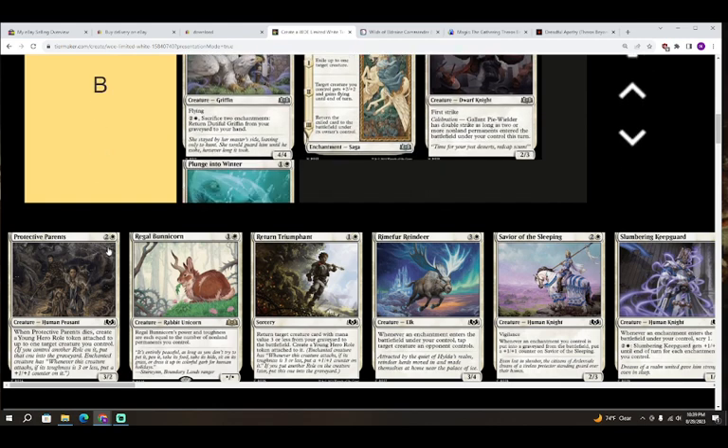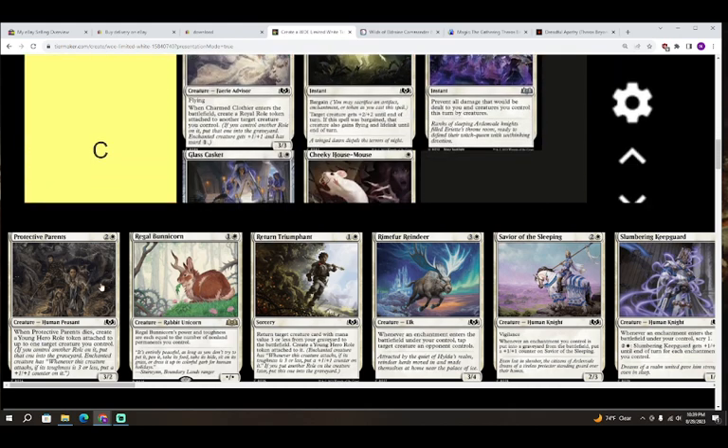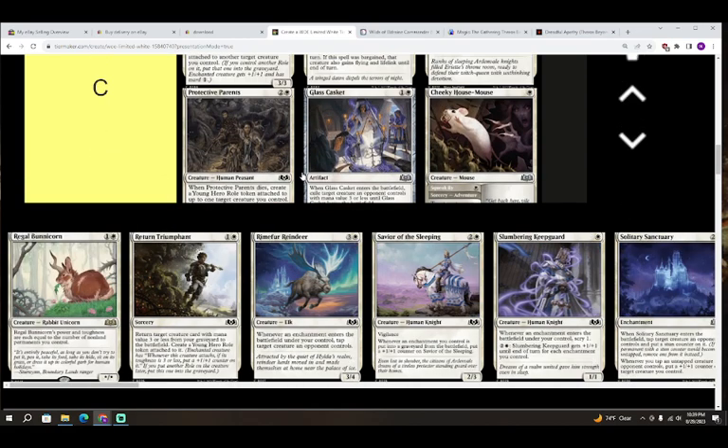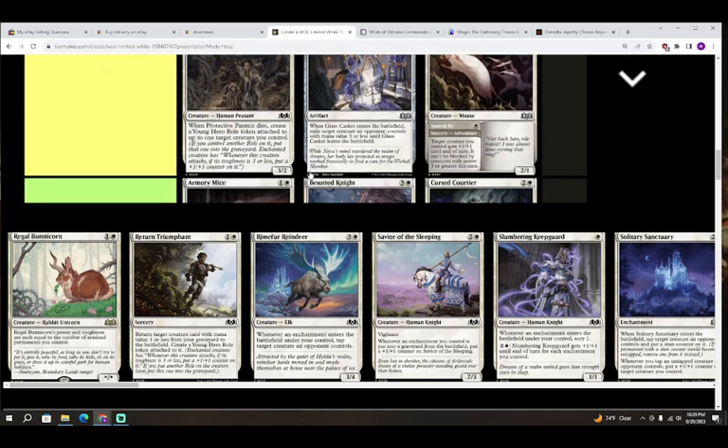Next up we have Protective Parents — two colorless and white for a creature, Human Peasant, a 3/2. When Protective Parents dies, create a Young Hero role token attached to up to one target creature you control. This is a C — you'll be happy enough with a three-mana 3/2 that dies and leaves something behind, but not much more than that.